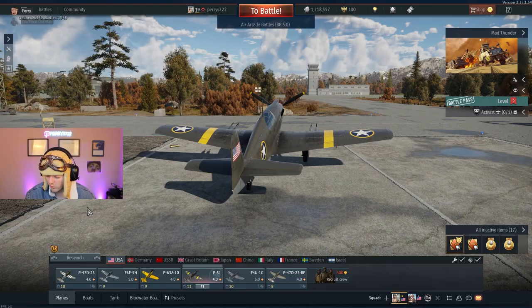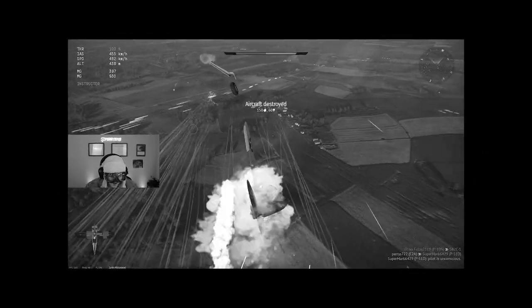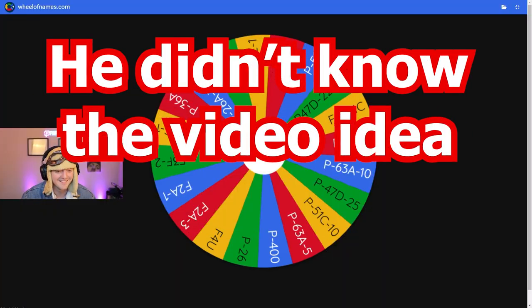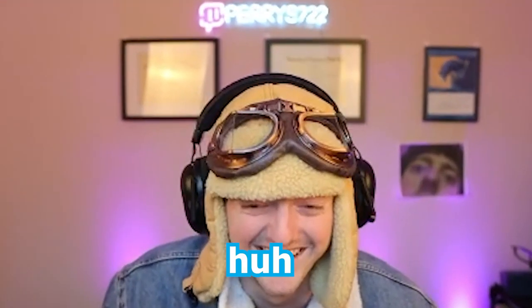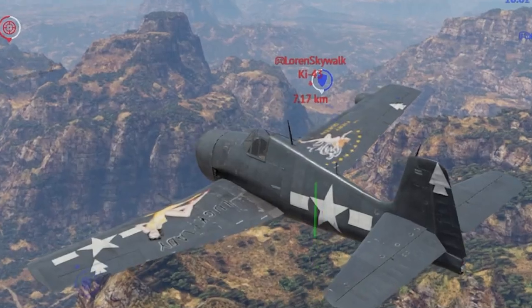What we're going to do today is randomize all the planes we have selected, based on all the planes that we have. So we might be in a reserve plane going up against top-of-the-line World War II planes. This covers all the planes I have — from reserved all the way up to the highest tier. Are you ready?